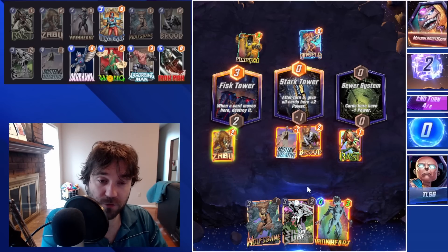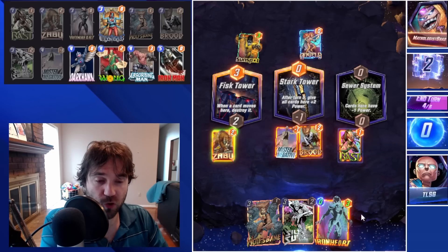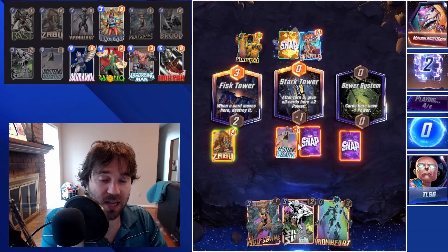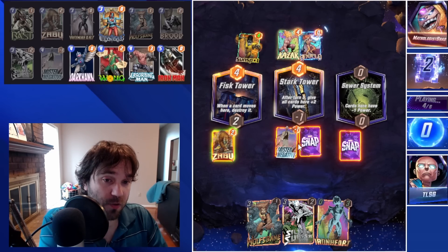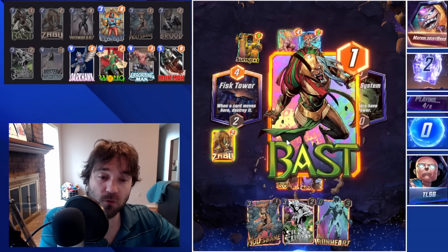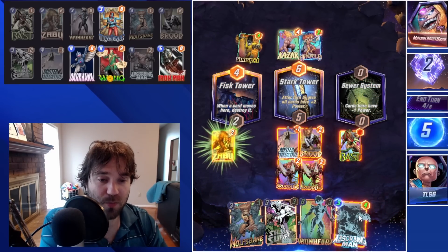If we end up getting a Wong, we can double trigger Silver Surfer and push quite a bit of extra power into Stark Tower. We play Bast and get our Absorbing Man — which is beautiful. All the cards left in our deck are zero cost or at most two cost with the Wong, three, four, and five now that they've been inverted.